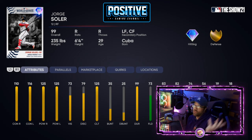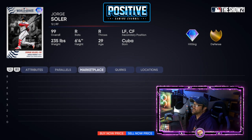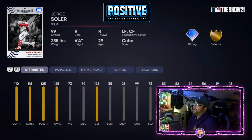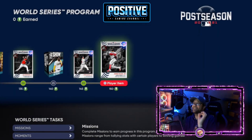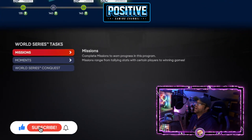Soler is probably the greatest bench bat in the history of MLB The Show because this card is insane. They didn't give him the bench quirk since he was starting in most of those games. It's just unfortunate that the fielding makes him a deal breaker for some people. But great off the bench — he'll blast bombs for you left and right.